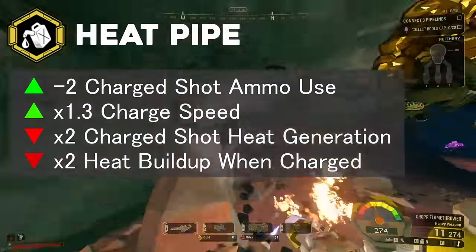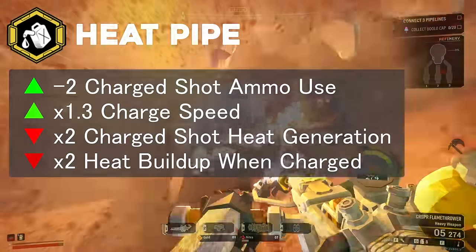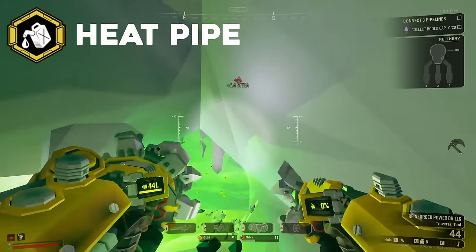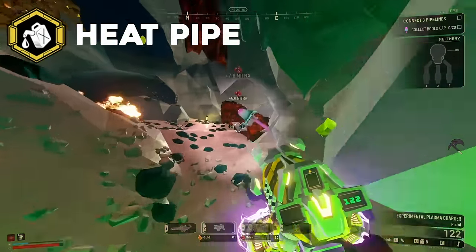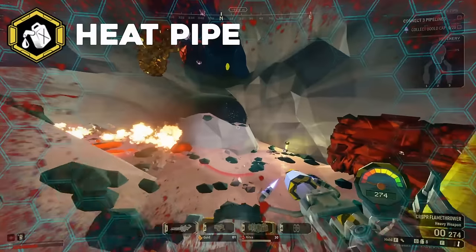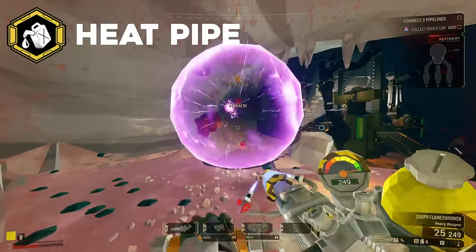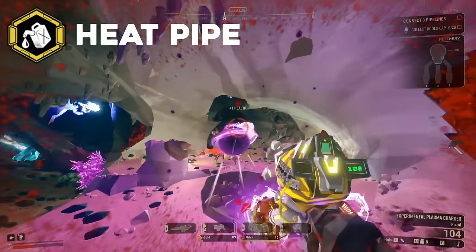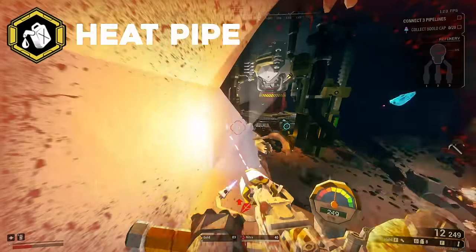We'll ride the extra ammo train for a bit longer. Heat Pipe is another similar case. It grants some extra ammo efficiency for your charge shots and a bit more charge speed, but overheats so impractically fast that it's really difficult to chain shots together. There's not really much interesting to say here. Heat Pipe just sorta gimps your combat effectiveness in exchange for a bit of extra ammo that shouldn't even be necessary, given how hard it is to take advantage of it with this overclock.